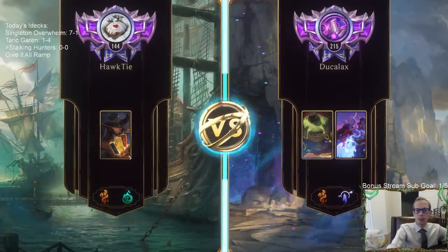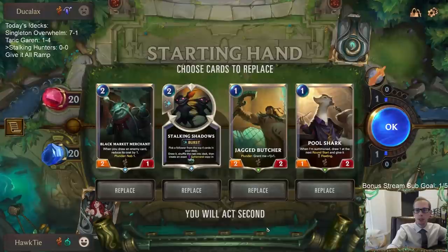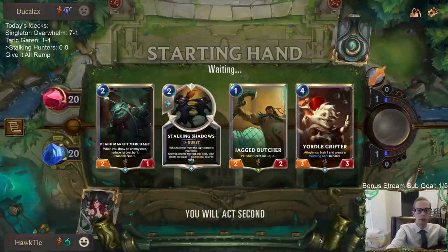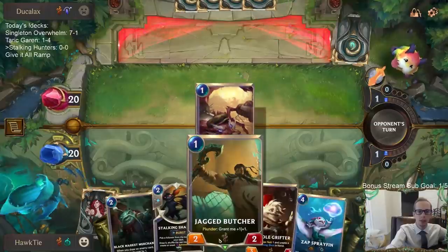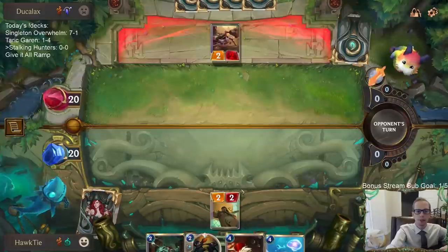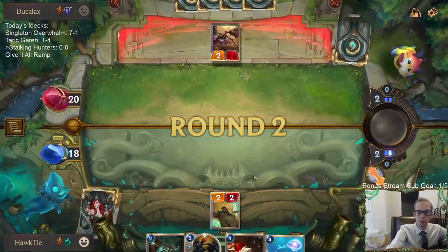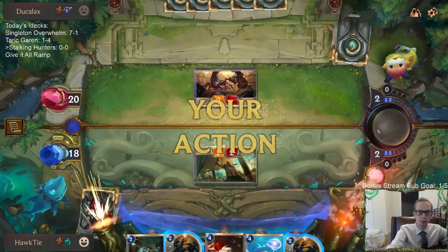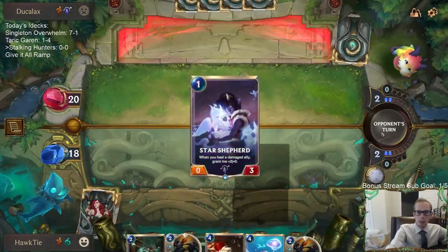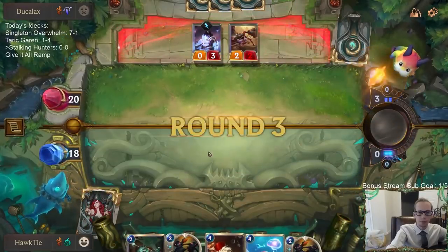Game 1: Tahm Kench Soraka — this could be a tough matchup, but we have all the Nab cards so we can grab good stuff from them. I like Butcher on one and Black Market on two. We'll mulligan Pool Shark, definitely keep Stalking Shadows. Hoping they don't have a one-drop... they do. We took two damage early.